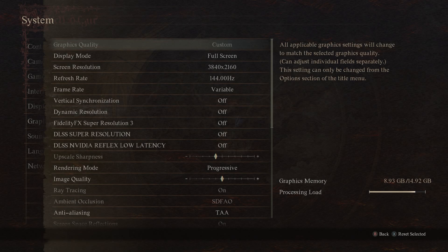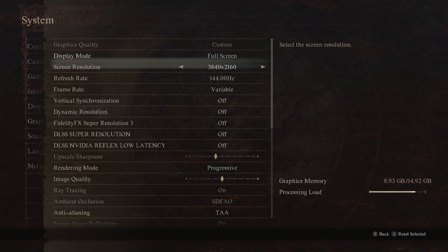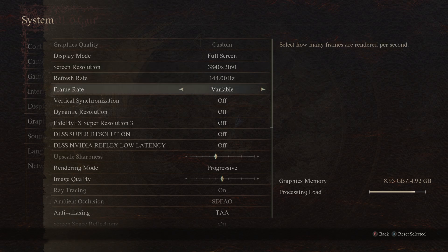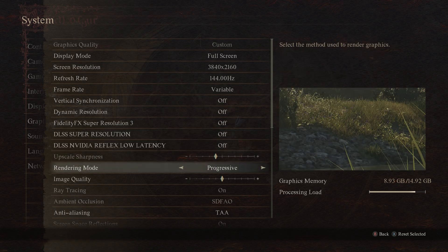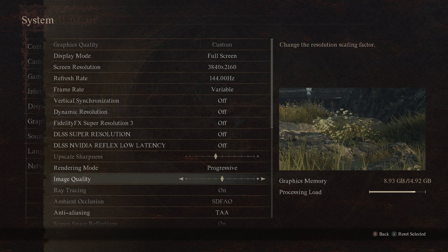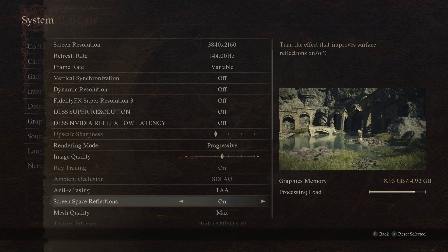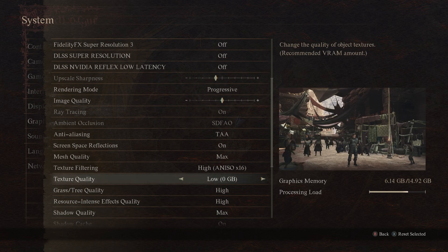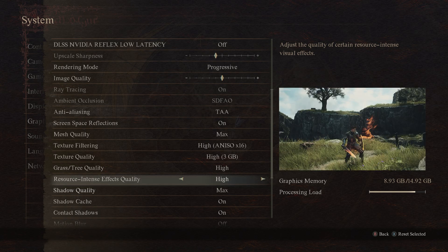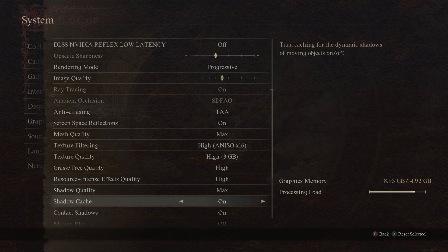I'm going to be taking a look at Dragon's Dogma 2 on my 4080 Super, running it at 4K with that resolution set. Upscaling is off at first, but I'll check that out later. Rendering mode is set to progressive because I think it looks a lot better. Ray tracing is on, and the graphic settings are all maxed out — high is the max on most of those.